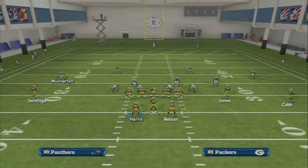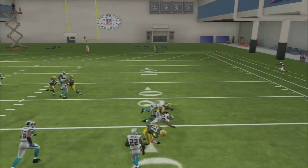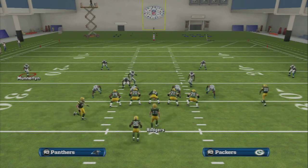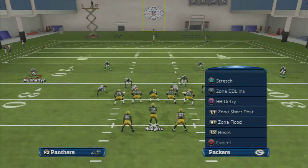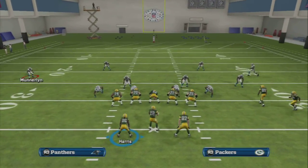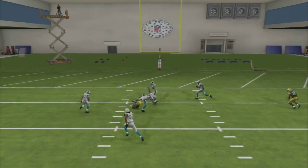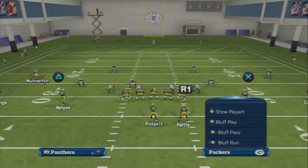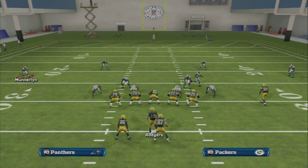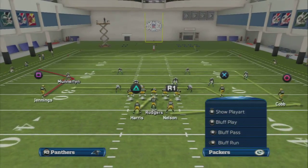That route really makes this play — it takes it from a good concept to an elite concept. So that's the key to mesh corner route. Let's go over mesh post real quick. The reads don't change — it's just a post route instead of a corner route. The key is you pass-lead it up, not to the inside against zone. You want to pass it at about 12 o'clock on that post route.